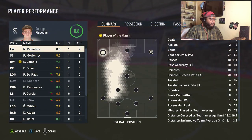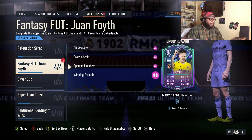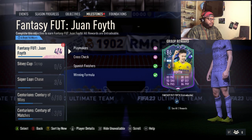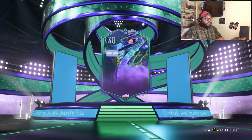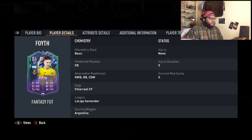Now we'll go get our card. We have two packs in the store already and we're going to be claiming four more packs as rewards. I'll open these packs once we get the card and review it. So let's go — Foyth, center back, 86 rated, playing for Villarreal, Argentine. Hopefully he'll get some good upgrades because the stats are looking not bad — he has good pace, good defense, and good physical.